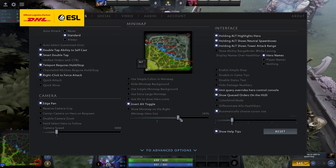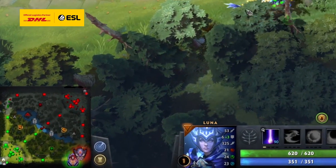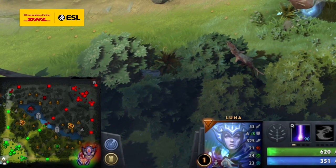As for map settings, most pro players boost the minimap hero size to over 150%, use extra large minimap, use alt to show hero icons, and invert alt toggle. This makes it so the minimap is huge, and if you see a hero, you'll immediately recognize who it is and where they are, which is incredibly important.